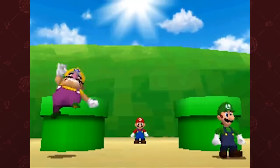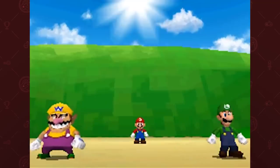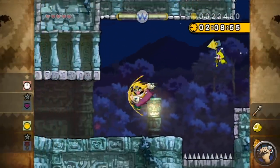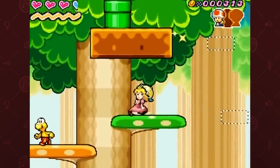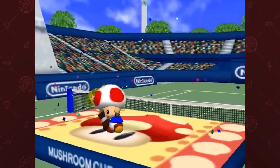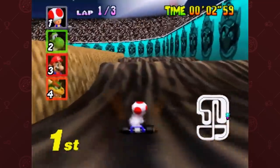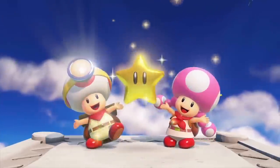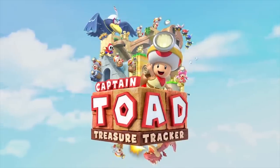Over the years, many of Mario's friends and enemies have gone off and had their own successful franchises. Luigi had Luigi's Mansion, Wario was in Wario Land and WarioWare, and Peach got a pretty awesome DS game. And then there's Toad, a lovable mushroom man who's appeared in Mario games for almost as long as Mario himself. Although he was playable in many of Mario's outings over the past few decades, it wasn't until 2014 when Toad finally got his own game: Captain Toad Treasure Tracker.